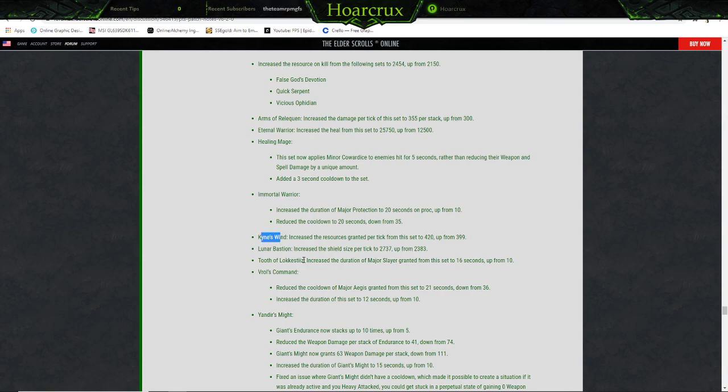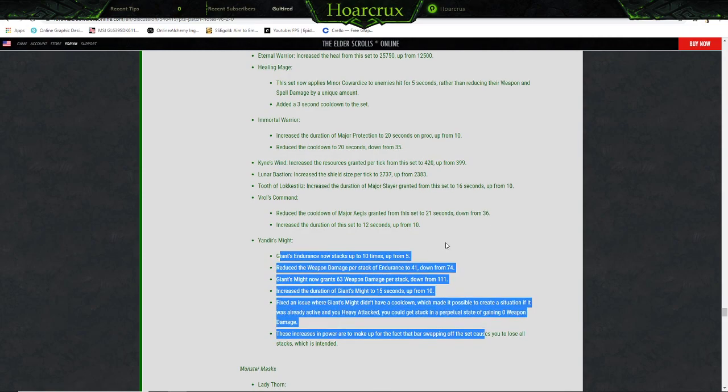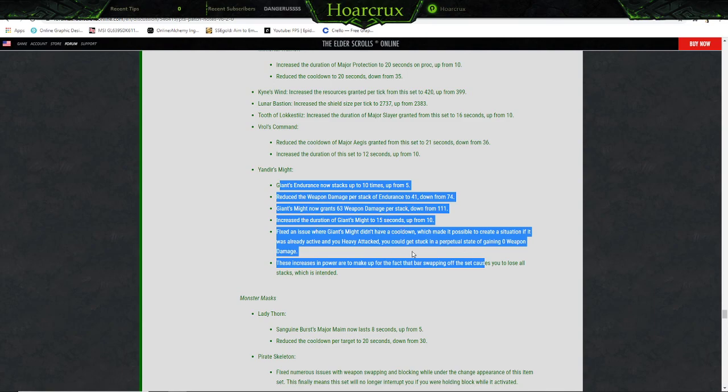Kyne's Wind — increased the resources granted per tick to 420 up from 499 — they just wanted to do that for shits and giggles. Lunar Bashing — increased the shield size per tick to 2700 up from 2400. Locustiques — increased the duration of Major Slayer granted to 16 seconds up from 10. Roar's Command — reduced cooldown of Major Aegis granted to 21 seconds down from 36, increased the duration of the effect to 12 seconds up from 10.